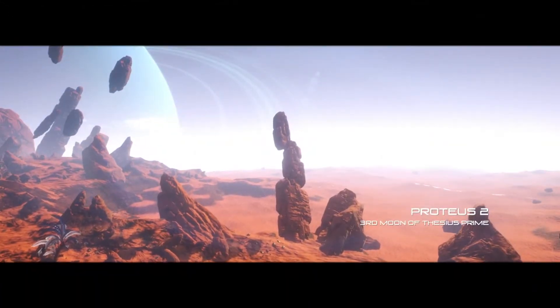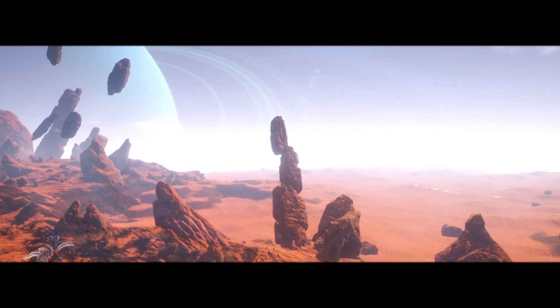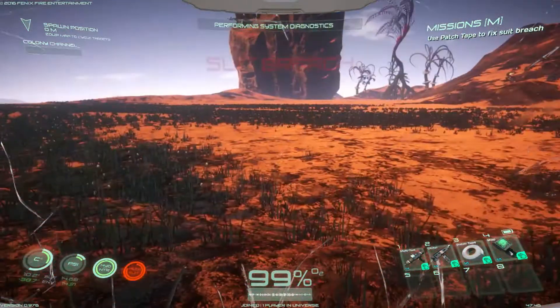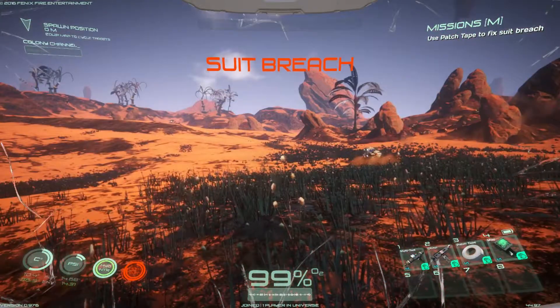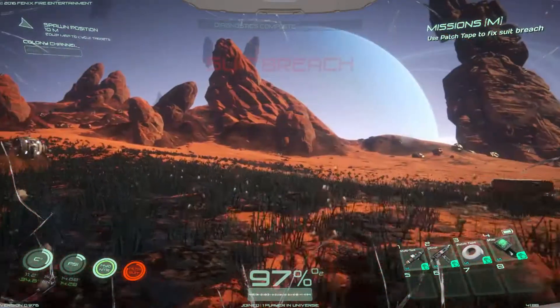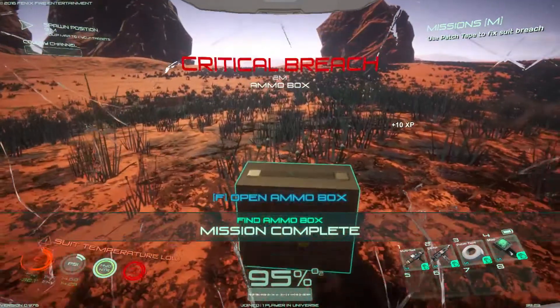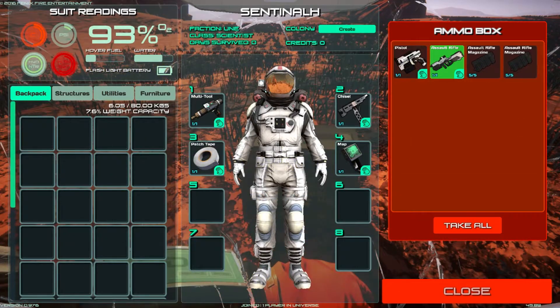Alright, here we are. Proteus 2, third moon of Theseus Prime, Day 1. Look at those floating rocks! Why would there be floating rocks? We got a suit breach. Diagnostics complete. Inflatable — we got stuff here, we got survival kits and stuff.